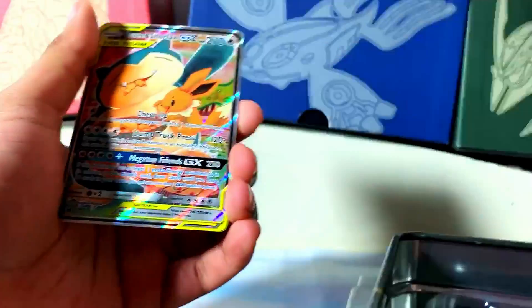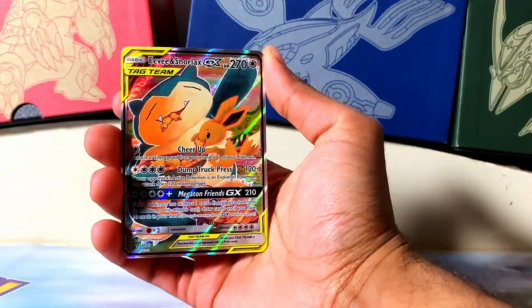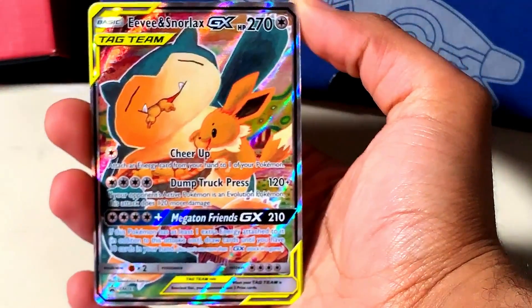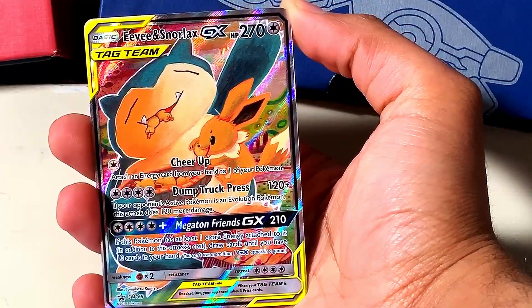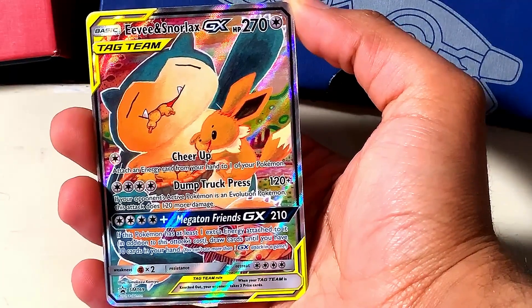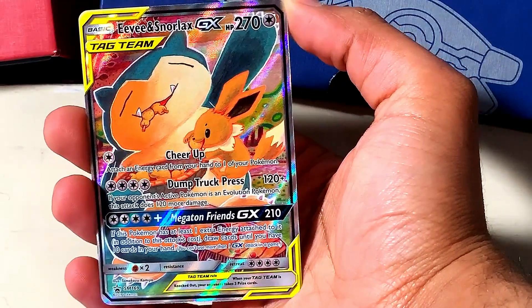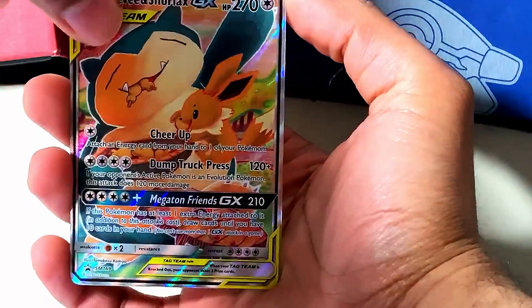Looks really, really cute. Let me put this down so I can change my hand, get the better lighting. Let's zoom in a little bit. Eevee and Snorlax - that's pretty. Megaton Friends: if this Pokemon has at least one extra energy attached to it, in addition to this attack cost, draw cards until you have 10 cards in your hand. What? That's amazing. At least I think it is.